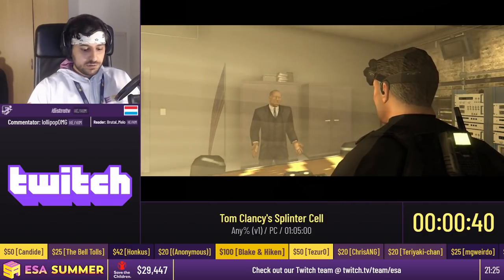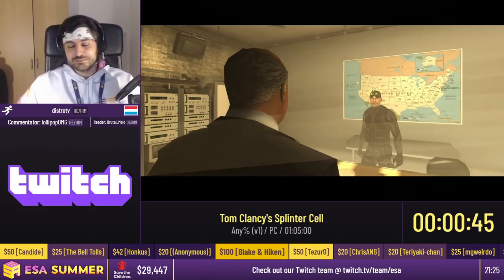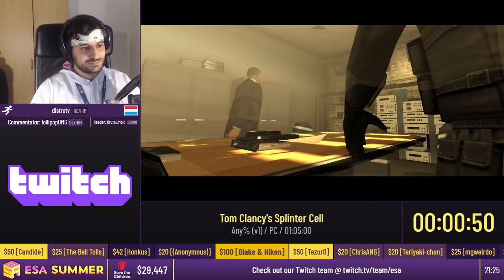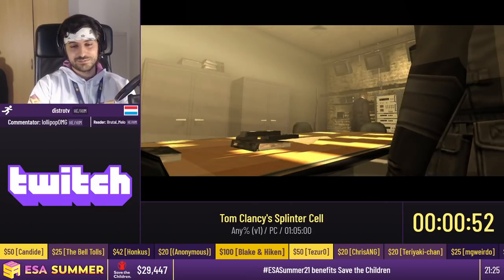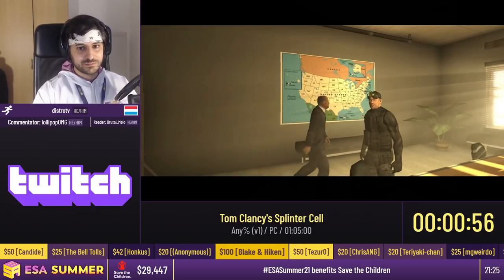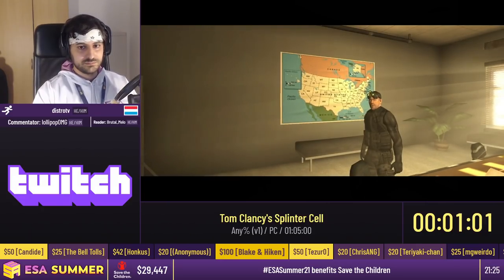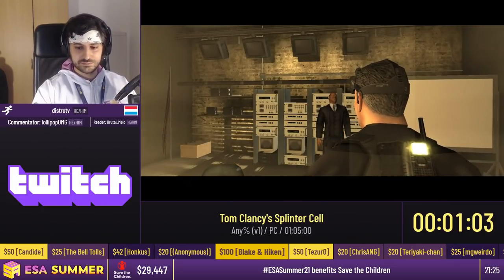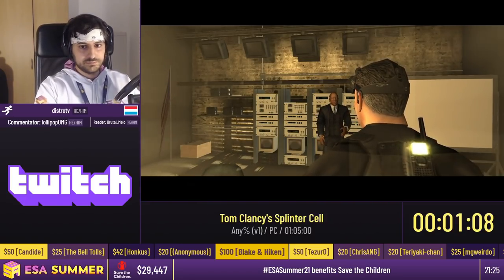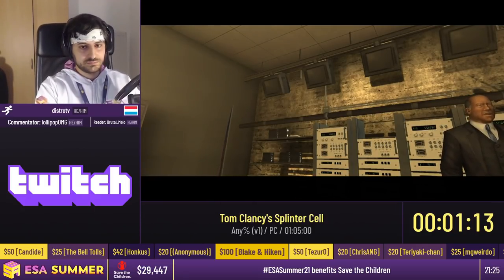I'm not commentating alone. Joining me is LollipopOMG. Hey guys, welcome. I am Lollipop, and I will be co-commentating this run. This is Splinter Cell, a stealth game. Throughout the game we have multiple different levels with different variations — sometimes we don't start with a weapon, other times we cannot kill any enemies or trigger alarms. We're going to use interesting speedrun strats to go around those.